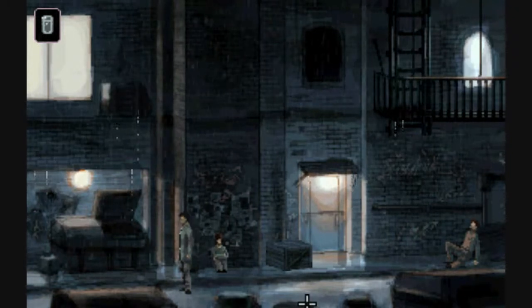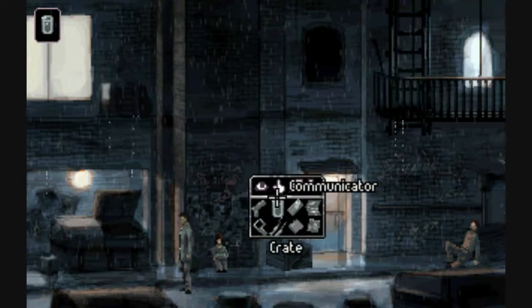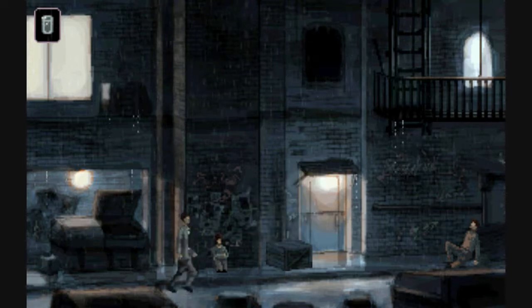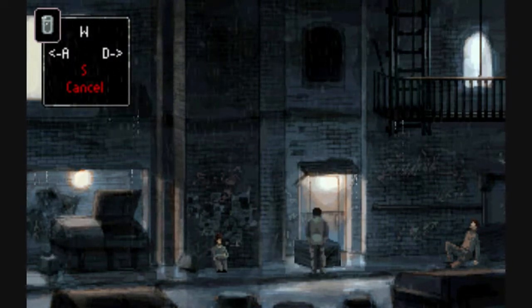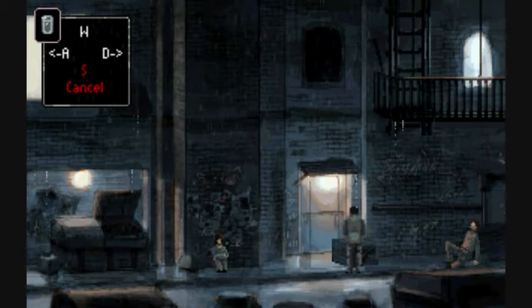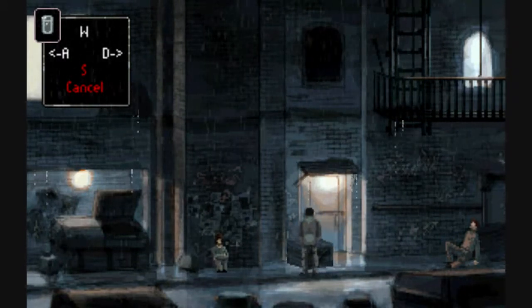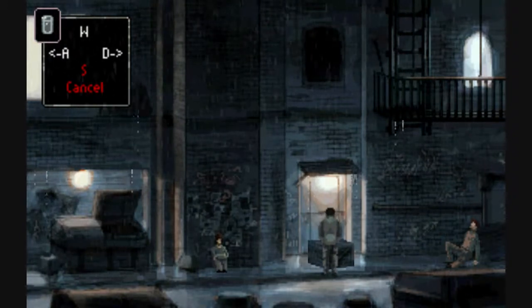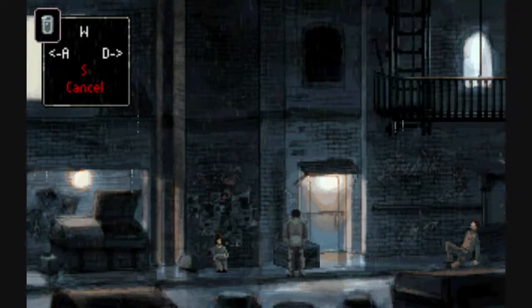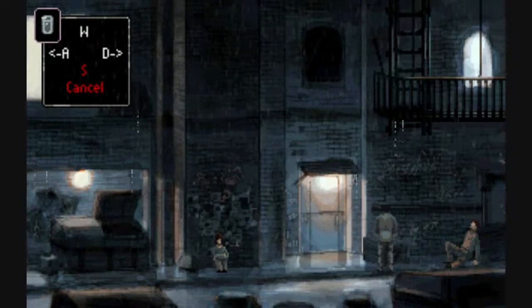Before I share that though, I gotta show you something that I've never seen in any adventure game: manipulating objects like this. First of all, it's hilarious looking. His legs are like twitching, but somehow this twitching motion causes this box to move.